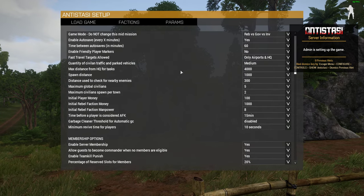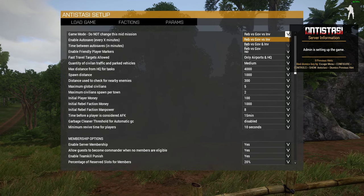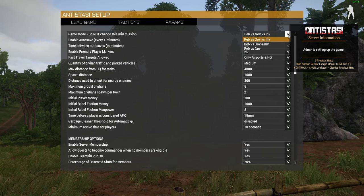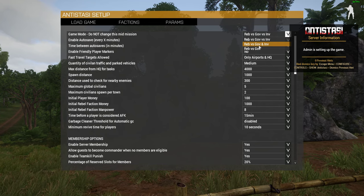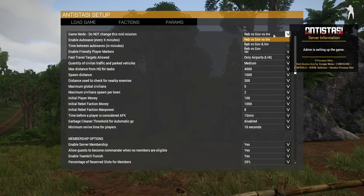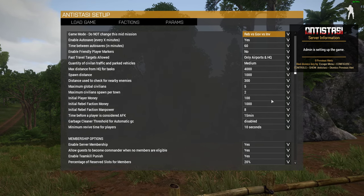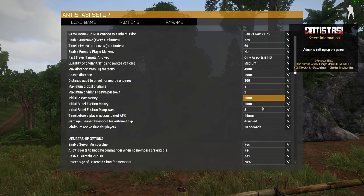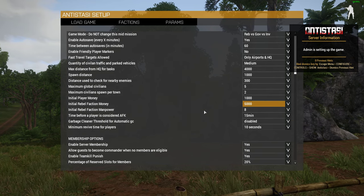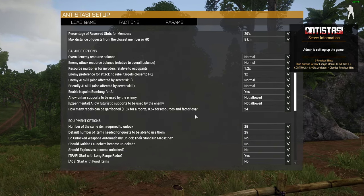Let's look at the parameters first. There are different game modes - we can have rebels versus government versus invaders, meaning the government and the invaders are going to be fighting each other and we're fighting all of them. You could have rebels versus government and invaders where both factions are against you, or just you versus the government. The devs recommend the top option. Scrolling down, you can change initial player money and initial faction money so you can buy things to get started. You can also change the balance so the enemies don't have as many resources.